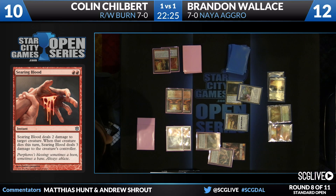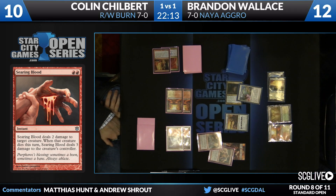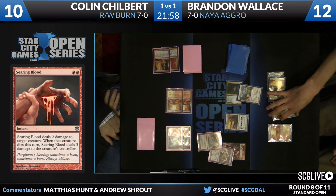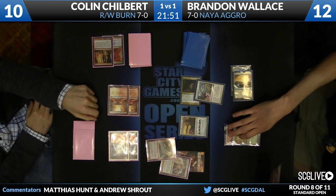Then take three from Skullcrack. Searing Blood trading for Brave the Elements is not the best use of a Searing Blood. But again, it's one of the better cards in the matchup for Colin, Searing Blood. And actually, Brave the Elements is one of the better cards in the matchup for Brandon. So we're just trading card for card, and then we're also Skullcracking — basically lava spiking him with a Skullcrack, which in this matchup isn't terrible. I'm assuming that Wallace has access to Unflinching Courages out of the board — he has three — so there's a chance that by using this Skullcrack, Colin has opened himself up to some pretty bad outs, but it's probably fine.